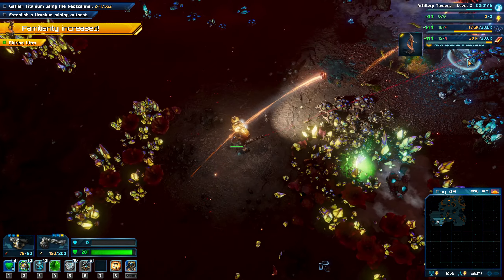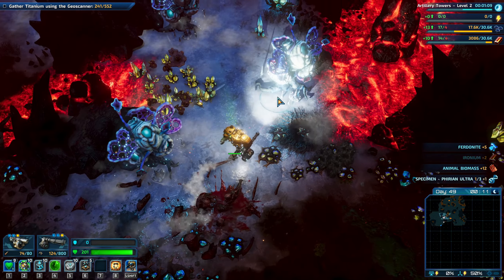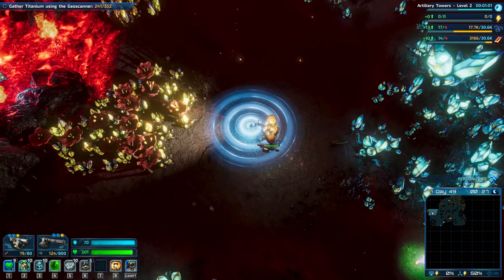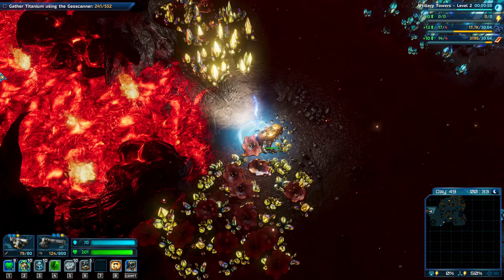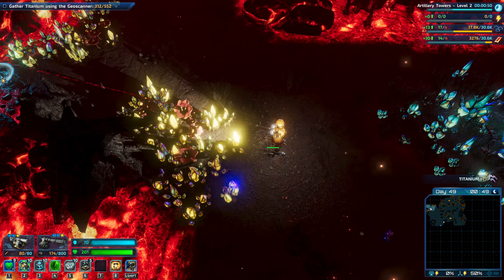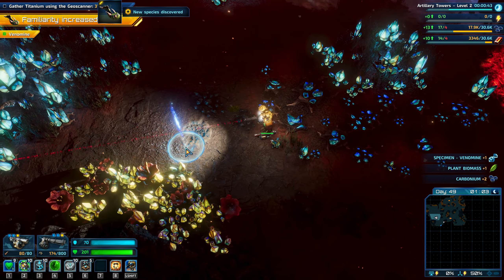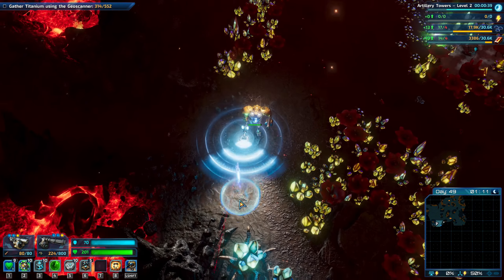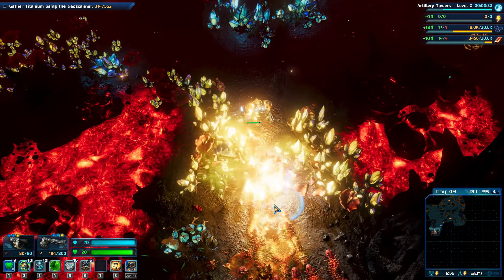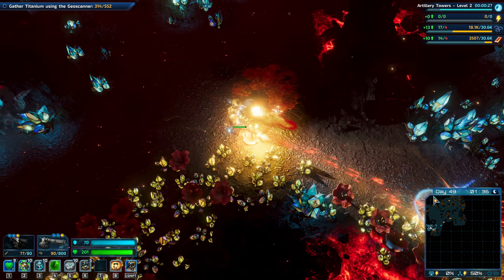That thing just wiped out my shielding. He wasn't happy about something. Let's find the next lot — just under halfway. Heat is intensive. I don't think we've got any heat resistance or a heat resistant flooring yet. Let's just get the titanium and get the hell out of here. There's no point setting up... they're trying to slide into me.